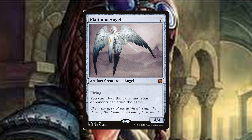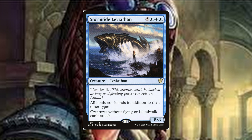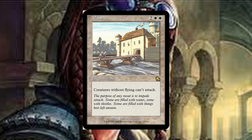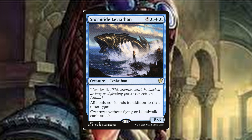Platinum Angel is a seven-drop flying angel. While you control it, you can't lose the game and your opponents can't win the game. This card says we can't lose the game — I don't know what more I really need to tell you. If I'm equipping a card with Swiftfoot Boots, it'll probably be this over Braids any day. Stormtide Leviathan is an eight-drop eight-eight Leviathan with Island Walk. All lands are islands in addition to their other types. Creatures without flying or Island Walk can't attack. This card is like a blue Moat — almost no one runs Island Walk, so that part of the text usually isn't relevant. The flying bit makes it a pain for opponents, especially if they have a big board of creatures that was just invalidated by one card.